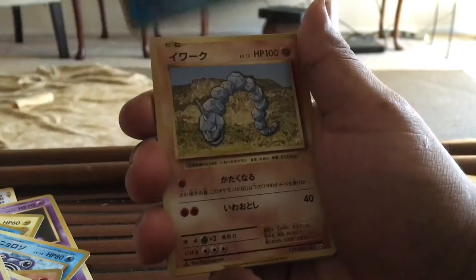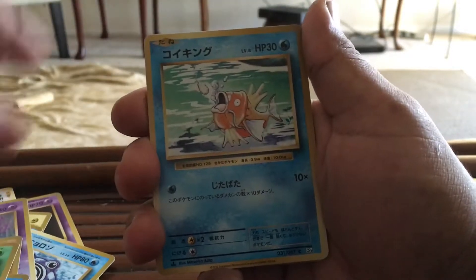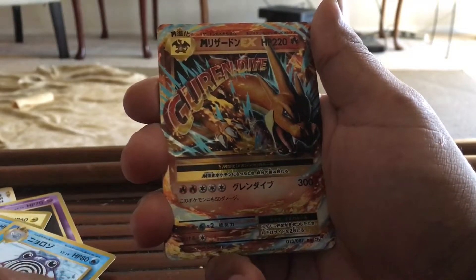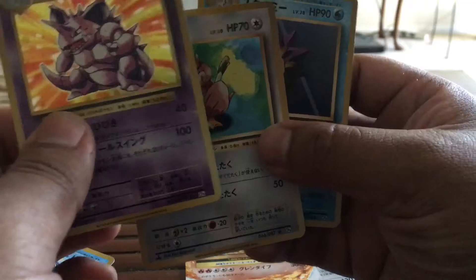Alright. So we got a Ghastly, Poliwag, we got an Onix, Staryu, Kakuna, Magikarp, and another Mega Charizard EX. Can't complain about that. And then we got a Nidoking holo, and Farfetch'd, and Starmie.